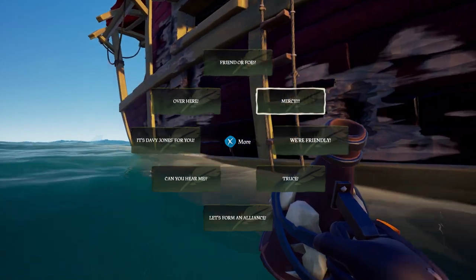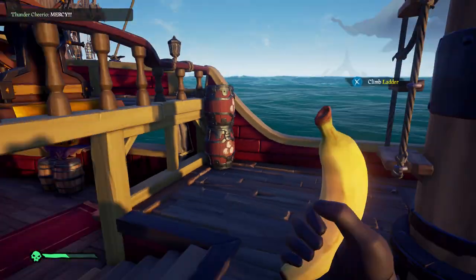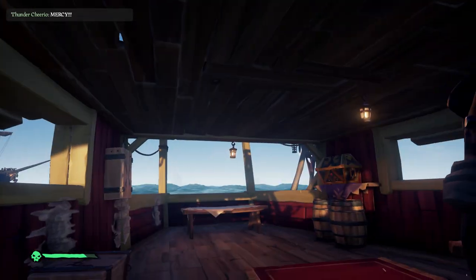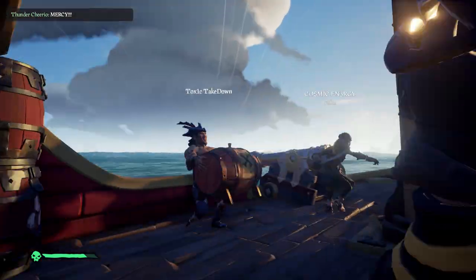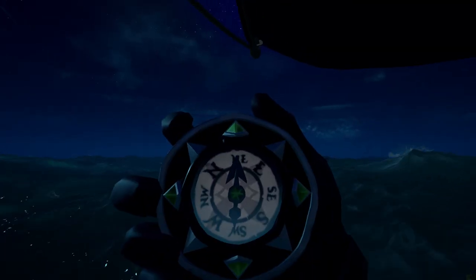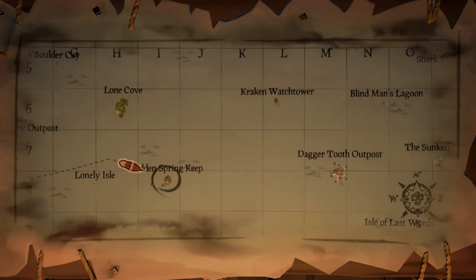Get any supplies you can in a short amount of time, but definitely get back there quickly. If the other ships are still at the island and they are fighting each other — if there are two ships, two different crews fighting — I try to let them fight and see what they're doing, but I keep a safe enough distance where I can look through my spyglass. I like to see if they've got the loot and what's going on, then decide if I'm going to engage or wait a little bit.